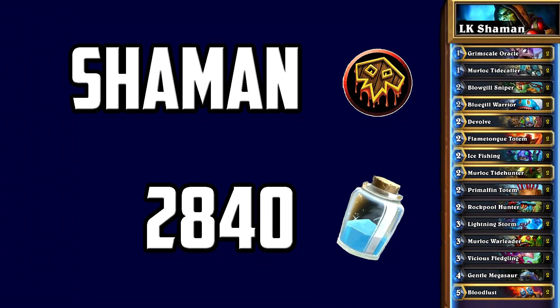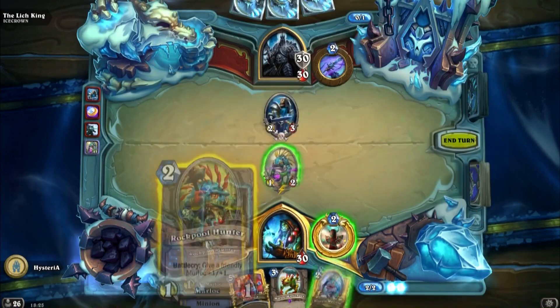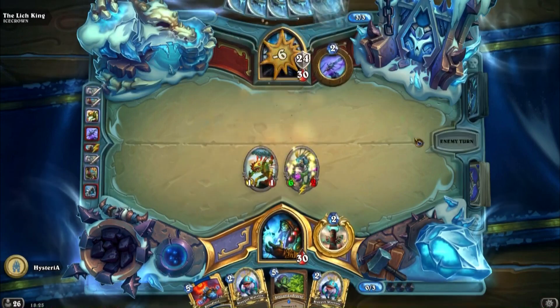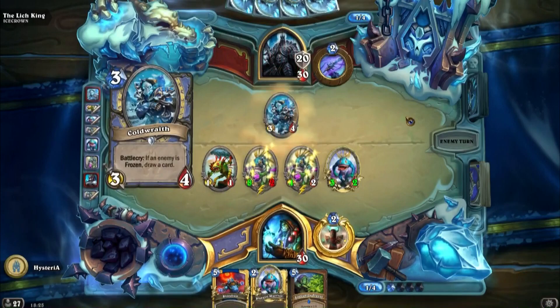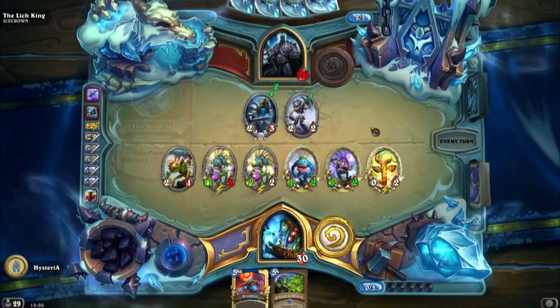The shaman fight is once again murlocs and it's one of the hardest fights. You need to play a turn 1 Murloc Tinyfin before the Lich King turns all your cards into 1/1s. Then you buff him with Rockpool Hunter so they can trade and survive against most of the minions the Lich King will play. Now you just want to swarm the board with murlocs and use war leaders and Grimscale Oracles to buff them. If you don't manage to kill the Lich King before turn 7, you have the devolve-lightning storm combo to get through to face again.